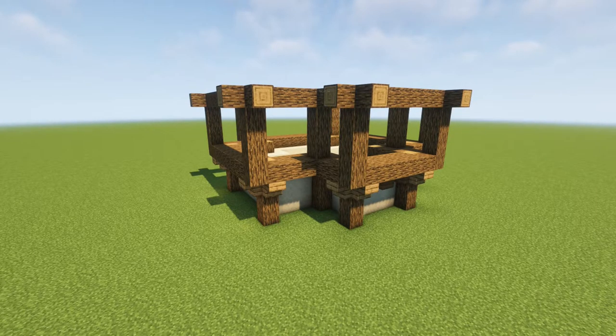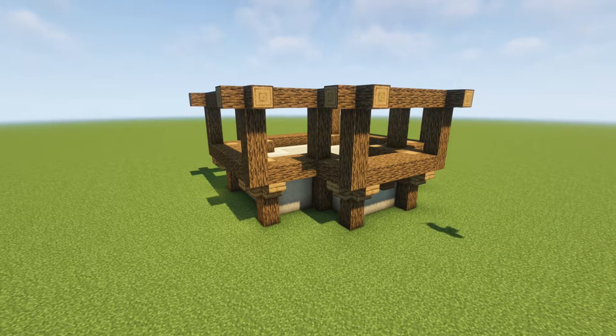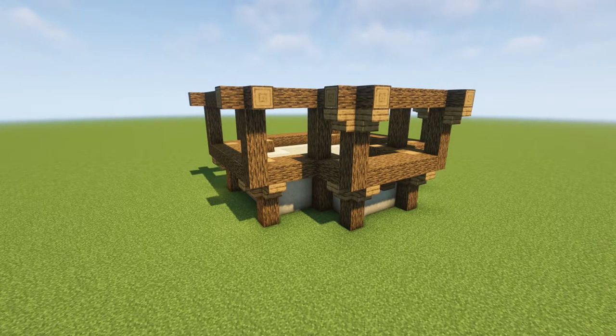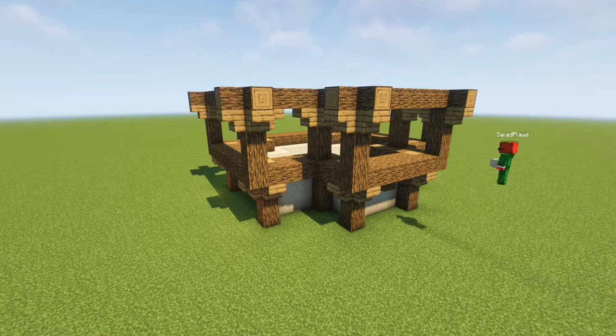We're going to build each of these logs in the corners four blocks tall, and then on the top we're going to connect them all and add these little outstretched log parts that you see here. You want the build and the structure to look like this at some point. If you didn't follow the floor plan exactly, it's just going to be a similar style no matter how you did it. Then support all of the oak with oak stairs.